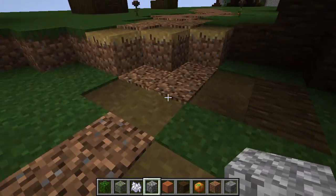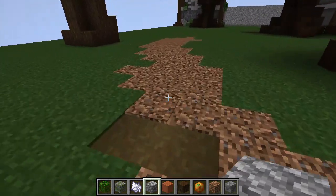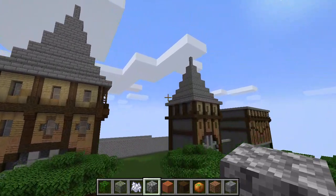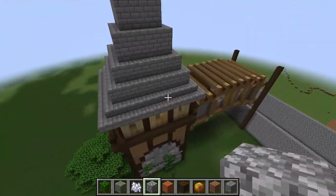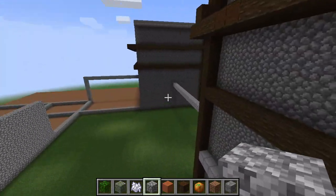Right here there's a path that apparently is supposed to lead up to something. And sure enough, over here we've got our unfinished woodland fortress, which is supposed to be our world's equivalent of a woodland mansion. I have not finished this build, and will probably show it to you guys in another video.